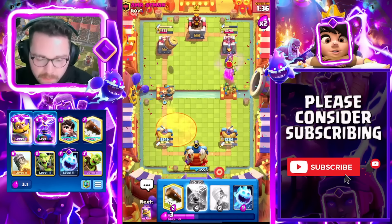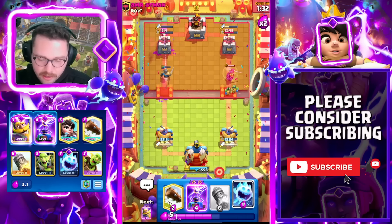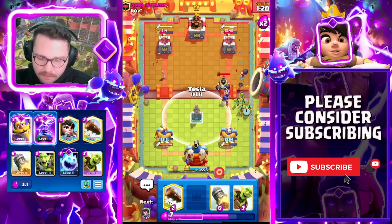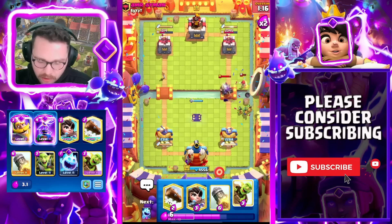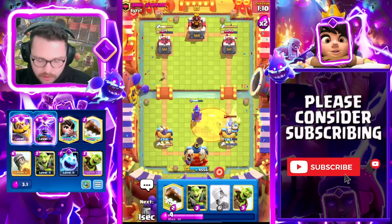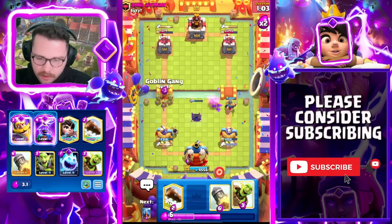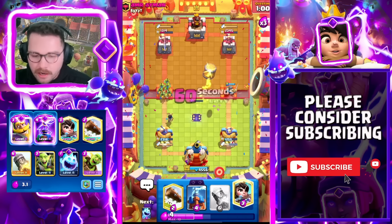When you play against a deck that doesn't run a small spell, you absolutely dominate. Really good damage — he was trying to catch me with a Berry but he's not going to get anything once my Knight takes it out. I should have waited — my fault. That Hog Rider was really bad. Split lane pressure here — I'm going to Log to take care of that Wizard. Now we have threats onto both lanes.